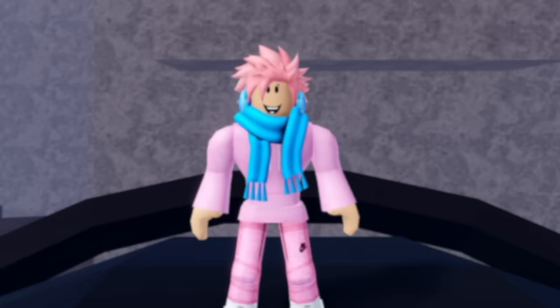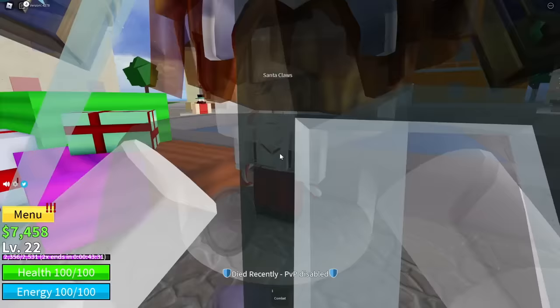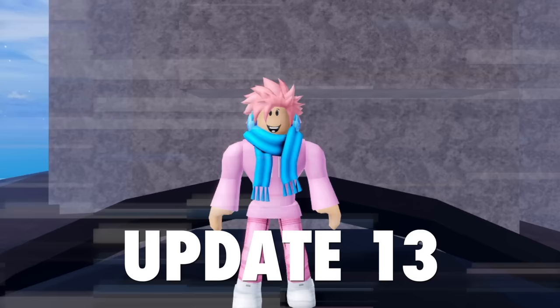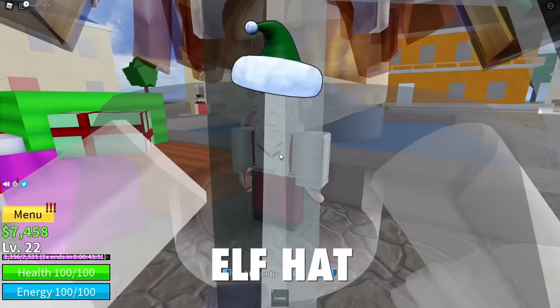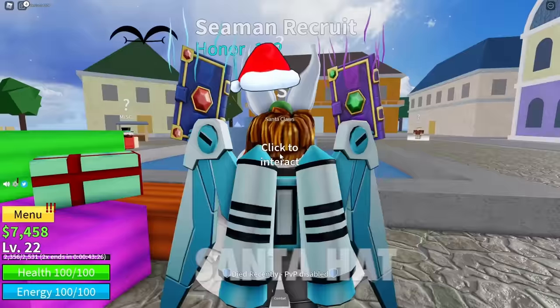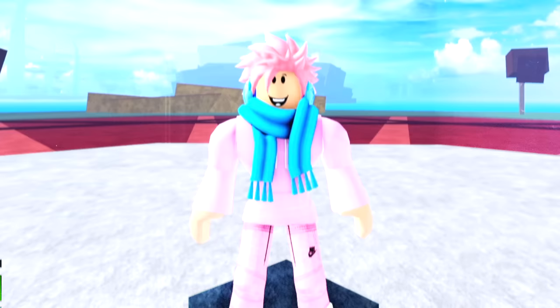There was also a secret NPC that used to be in the game — Santa Claus himself. He was added during each Christmas event, selling limited-time accessories and a secret boat called the Sleigh, which a lot of people don't have. He was first added in Update 13 for the first Christmas event, removed in the next update, then re-added in Update 17. During the Christmas event, when you killed NPCs, you got a currency called candies. With candies you could buy the Elf Hat, Santa's Hat — both more for show than use — and the Sleigh boat for 1,000 candies, which were not easy to get. It was a pretty cool event.